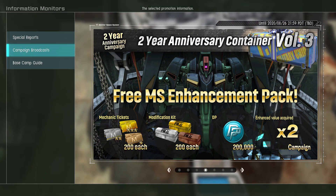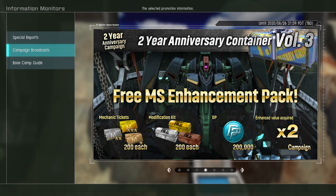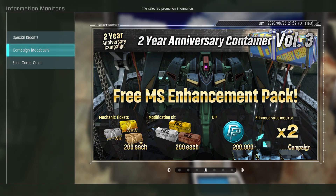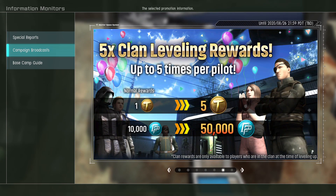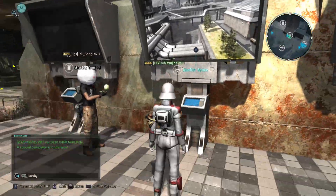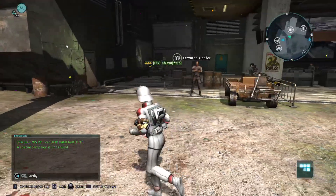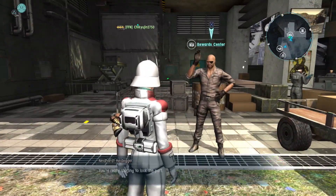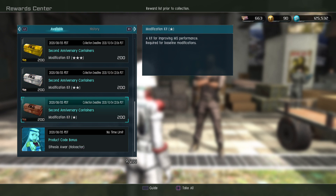With Needheart, aka Nick Fury, you will find the MS Enhancement Pack, which is 200,000 DP, and a bunch of mechanic tickets and modification kits. So yeah, all kinds of stuff here. And we've almost worked our way through all our clan rewards — good luck to all trying to do the same. I'm just gonna collect my stuff here.